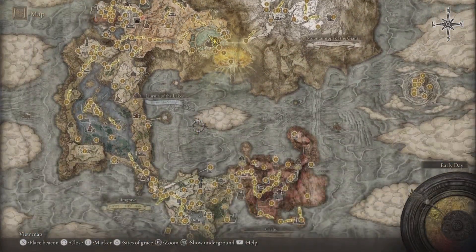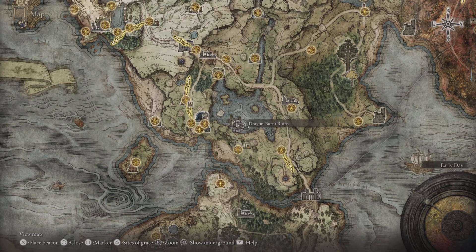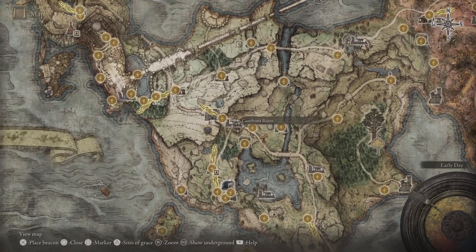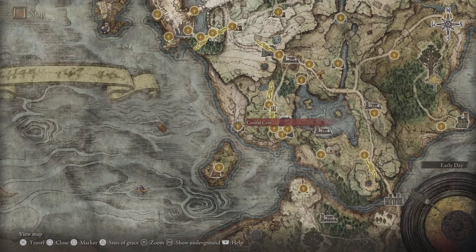And how will you get your hands on it? You need one Dragon Heart. I would say come to this lake near the Dragon Burnt Ruins, which is very close to the Gatefront Ruins. Put out Mr. Flying Dragon Agheel.